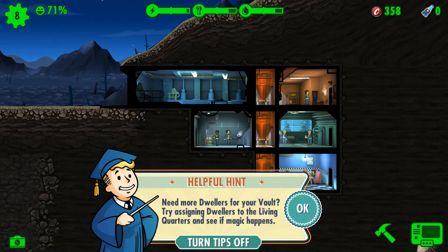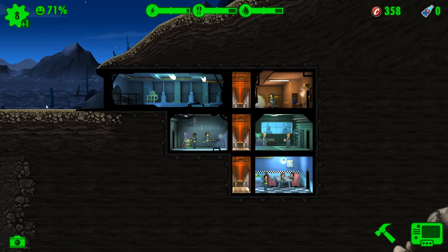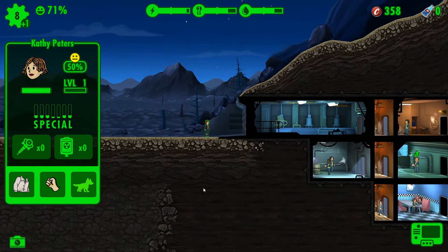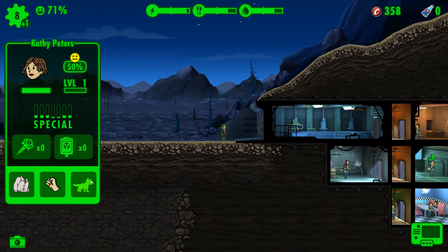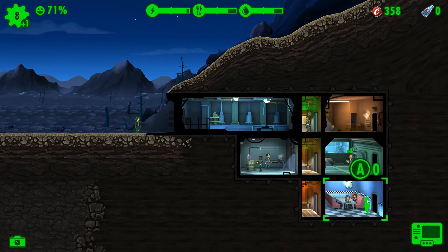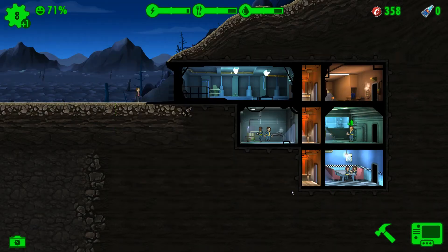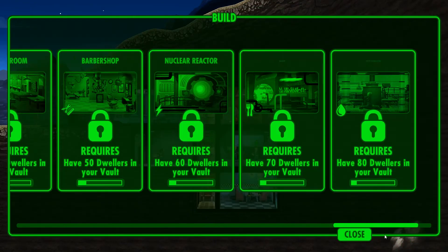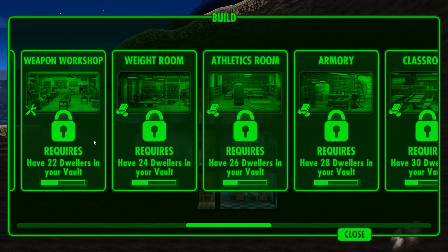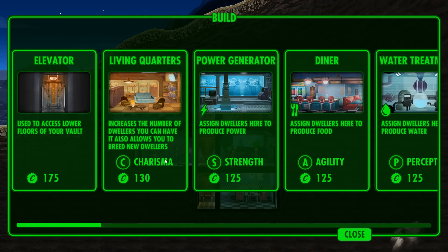Need more dwellers for your vault? Try sending dwellers to the living quarters and see if magic happens. They reproduce! Now we got another one here — Kathy Peters. The vault is full of dwellers, so we're gonna build another living quarters.